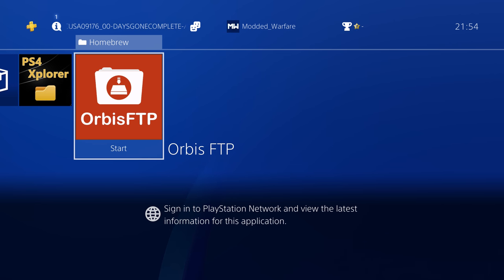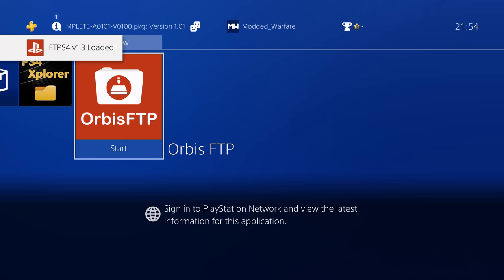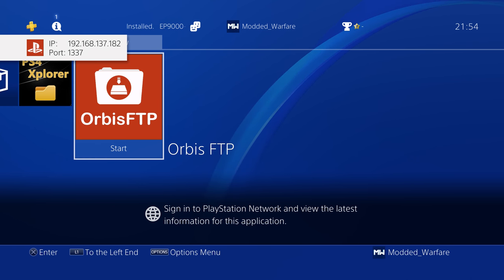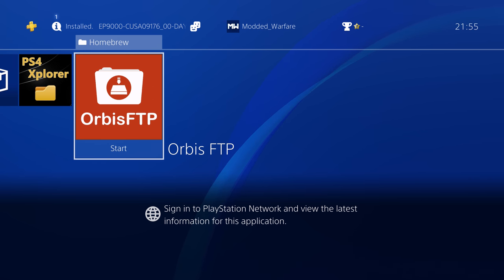Alternatively, you can run the homebrew app Orbis FTP, which also runs an FTP server on your PS4 on port 1337. By the time you're watching this, the Dark Programmer may have released version 1.4, in which he said he'd fix that issue so you can type in the port number manually and any FTP server will work. But for version 1.3, it has to be FTP on port 1337.